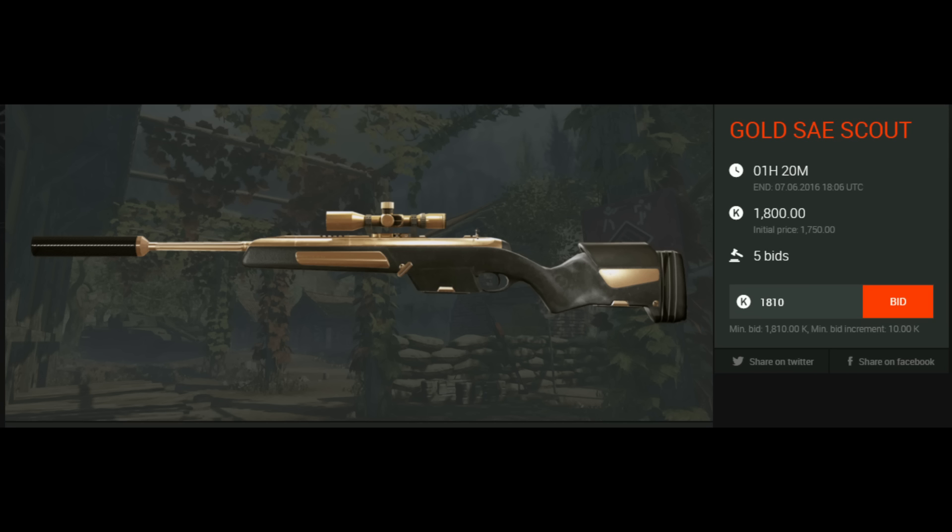Next gun is the Gold CCR Scout. 1 hour and 20 minutes are left and the price is 1800 credits, which is really cheap. The Gold CCR Scout is one of my favorite sniper guns — I really enjoy playing it because it has the bipod grip and it just makes it fun to play. It's definitely worth it.